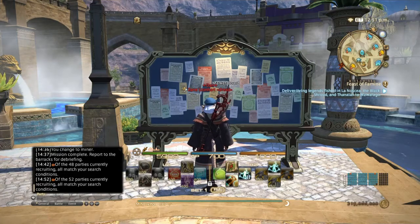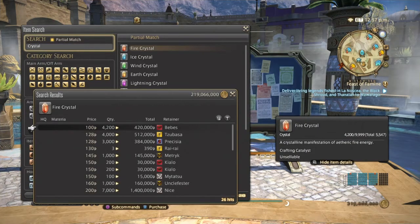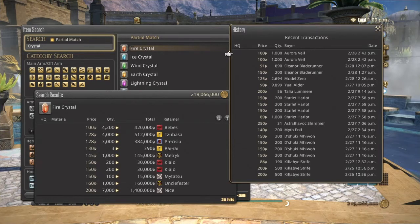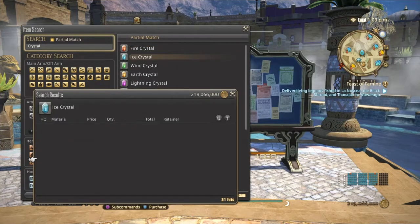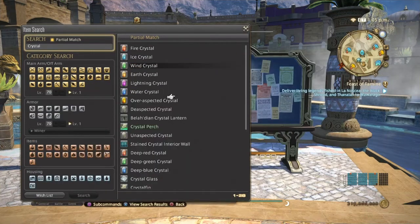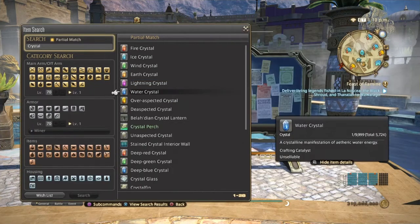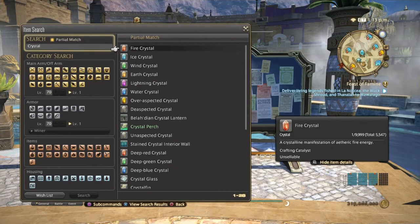At level 30 you'll start getting crystals. Crystals replace shards when you hit Heavensward and Stormblood content, except for culinarian which still uses shards. Like shards, crystals sell for low individual prices but in large quantities resulting in massive profit. Fire has been selling well, wind is popular for carpenter and goldsmith, and lightning is used heavily for cloth items. Crystals are easy to get since you can use ephemeral nodes to farm them quite fast.